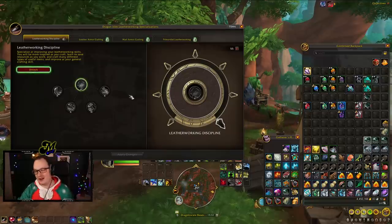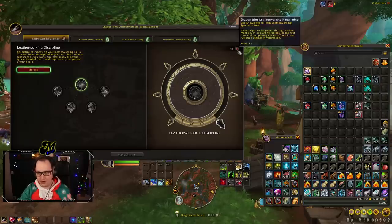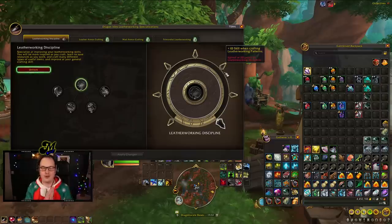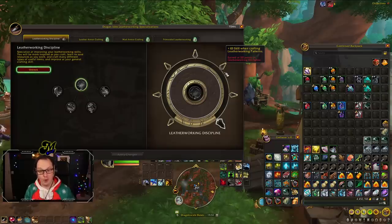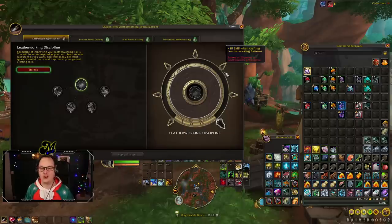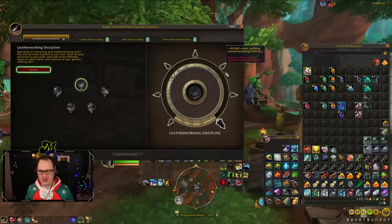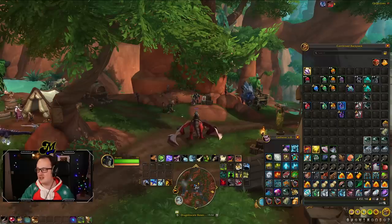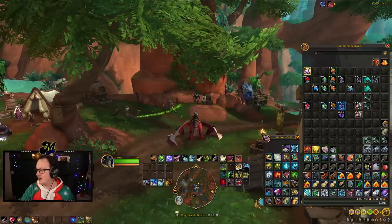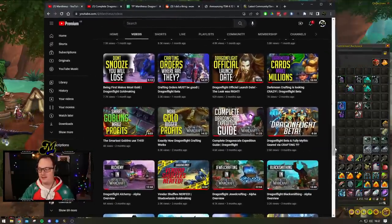First-time crafts will only get you so far, weekly quests will only get you so far — you want more of them. You want to be able to spend more because you see the benefits of unlocking more of these spec trees. On the beta we got a good opportunity to try and work out where all these sources were from, and one that stood out from the mix were these Dragon Shards of Knowledge. We spoke about them a couple of days ago — I did a video on these things trying to highlight exactly what the situation was with them and how you can unlock them.